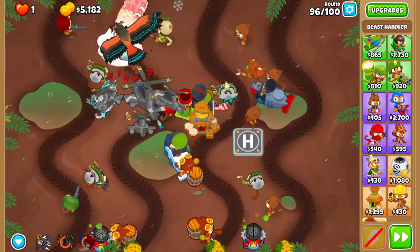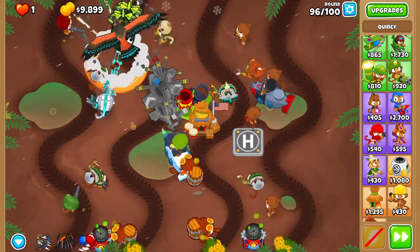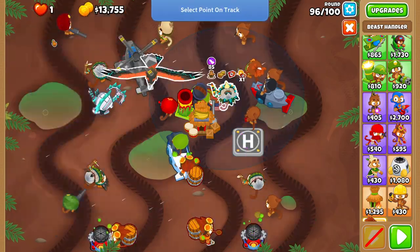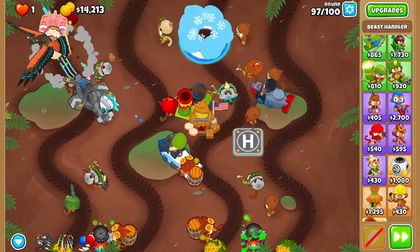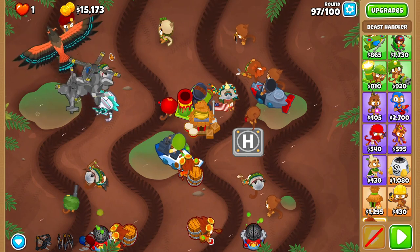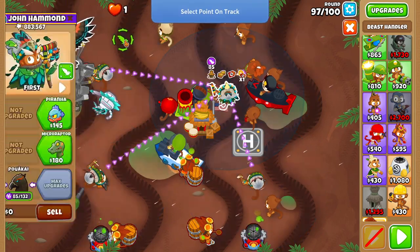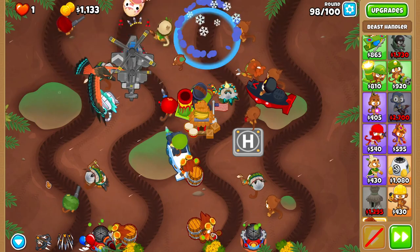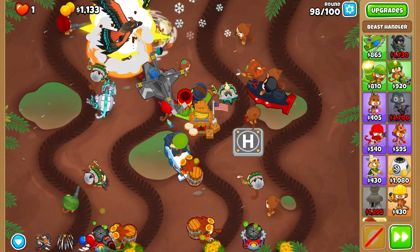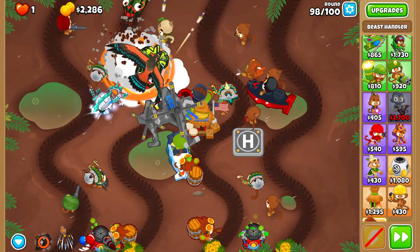Feel free to use Rapid Shot if your bird gets overwhelmed at all during the start of round ninety-six. After round ninety-seven, upgrade your Sub to First Strike. For round ninety-eight, Rapid Shot as soon as you start to see a Fortified Moab.